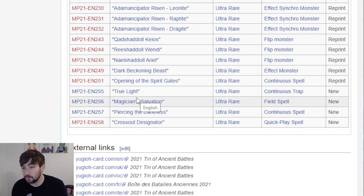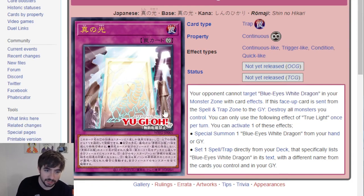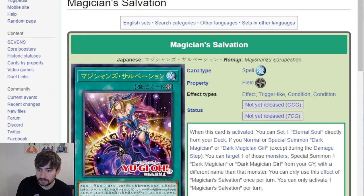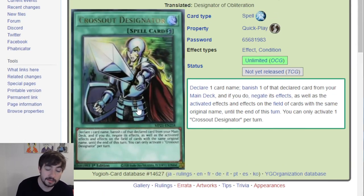Then we finish up here with the brand new cards, still Ultra Rares. We have True Light - this is like the card that Dark Magician has, they do almost the same thing but slightly different. Very cool for Blue Eyes. Then we have Magician's Salvation and Piercing the Darkness. This one is Dark Magician slash Dark Magician Girl support. And this one is mainly Dark Magician support, but it could work in any normal monster kind of deck.